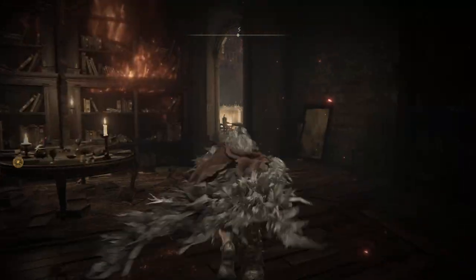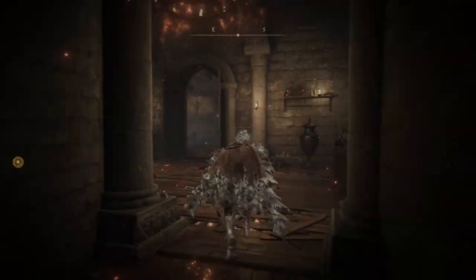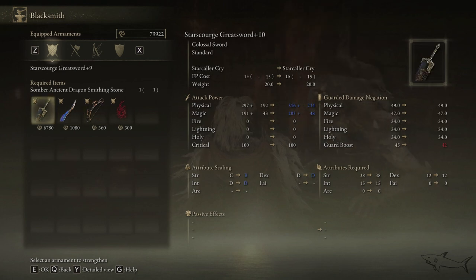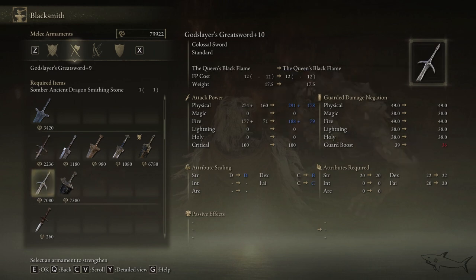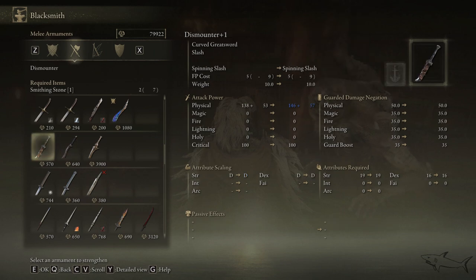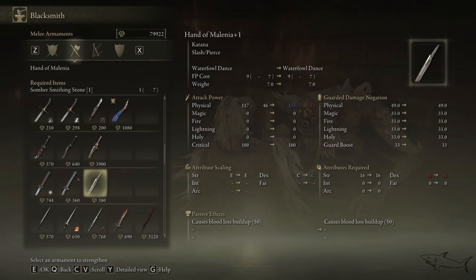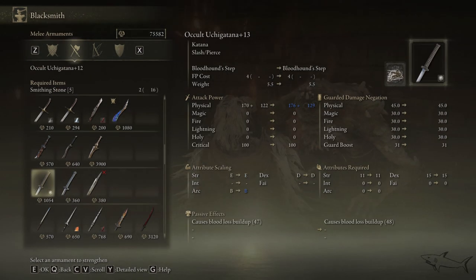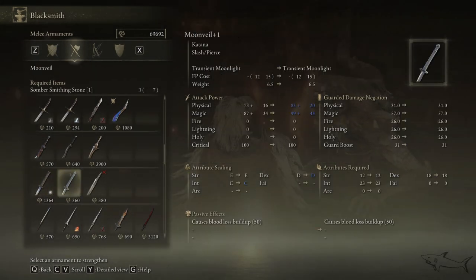Now you have to go to the smithing guy and upgrade your regular weapons — not the magical ones. For magical weapons you'll need the somber smithing stone. Upgrade your katanas or whatever weapon you like. Thank you so much for watching — I hope this video was useful. Hit the like button, subscribe, share, press the notification bell, and I'll see you in the next one with a really awesome weapon. Have a great day, be safe, bye!